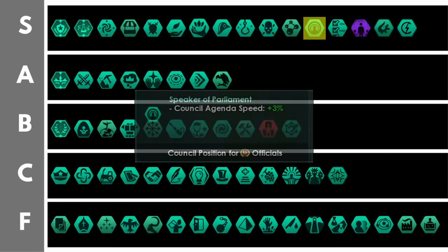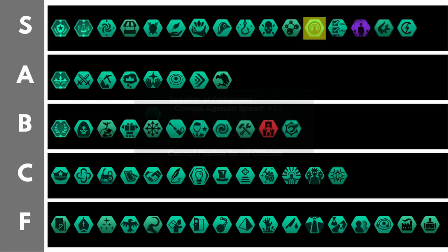Speaker of Parliament gives you plus 3% council agenda speed per skill level. There are lots of ways of modifying the base output of council agenda speed, namely getting your council full of 6 high-level members. Getting additional council agenda speed on top of that should allow you to pump out many, many agendas and be very powerful. In fact the main issue with this is getting too many agendas out too quickly and running out of new agendas to complete.